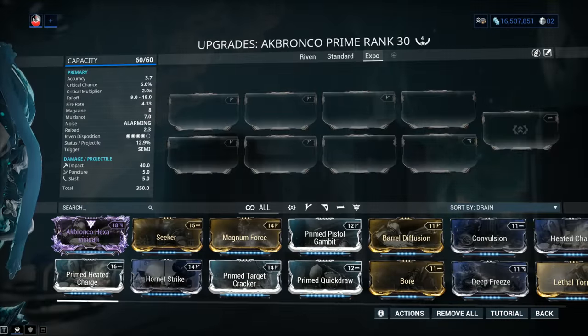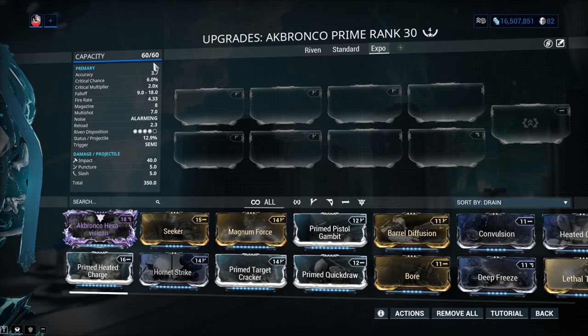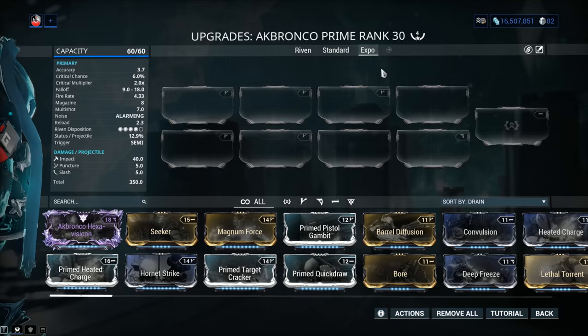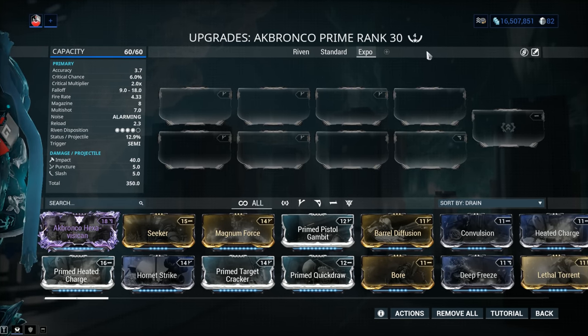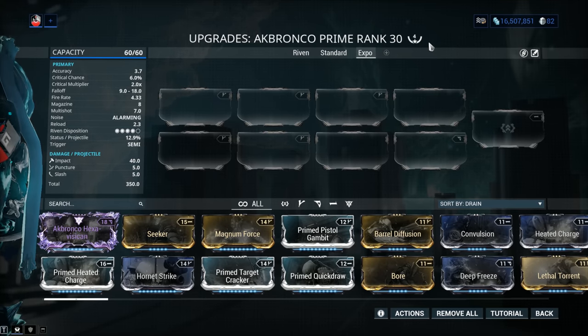Let's check out the stats. Mod capacity is 60 out of 60. If your Akbronco Prime comes with 30 out of 60, jump into Actions and plug in the Orokin Catalyst, doubling your mod capacity. It costs 20 plat to have one installed, or you can grind it from Nightwave. You can get a blueprint from the Daily Sortie and some events in Warframe also feature an Orokin Catalyst as a possible reward. My Akbronco Prime has been forma'd 4 times, though 2 forma normally should be more than enough.